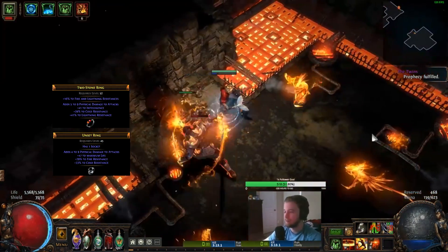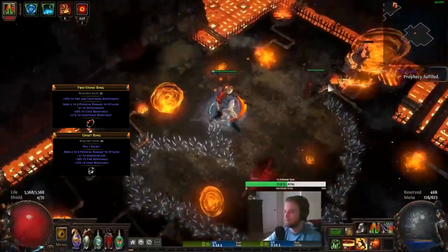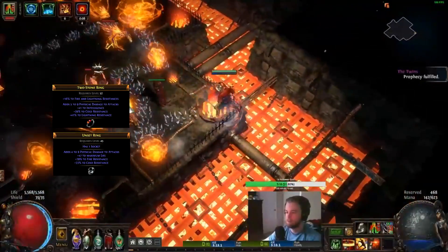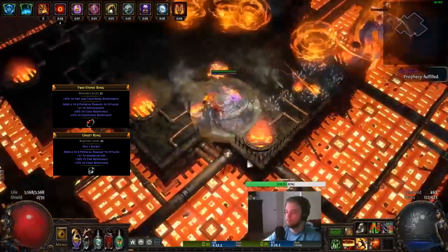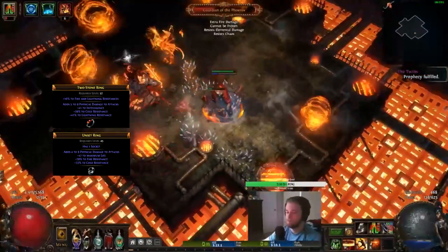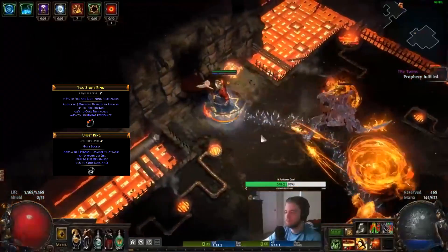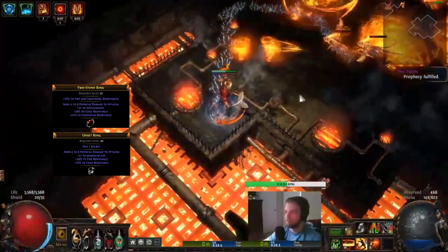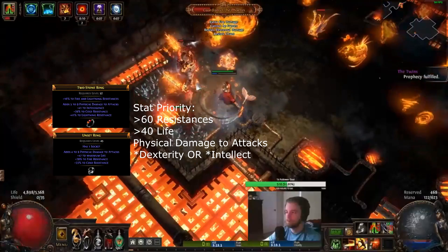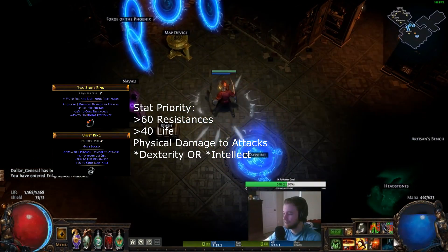For the ring slot, I'm using an unset ring to socket my Enduring Cry. This way, when I weapon swap, the Enduring Cry stays on my skill bar and remains useful — I'll talk more about the weapon swap when I show this character inside Uber Lab later in the video. There aren't many stats to consider in the ring slot, but keep in mind you need to use these items as an opportunity to cap your elemental resistances and stack a little more life. If you can find a ring that meets those requirements, then look for added physical damage to attacks.